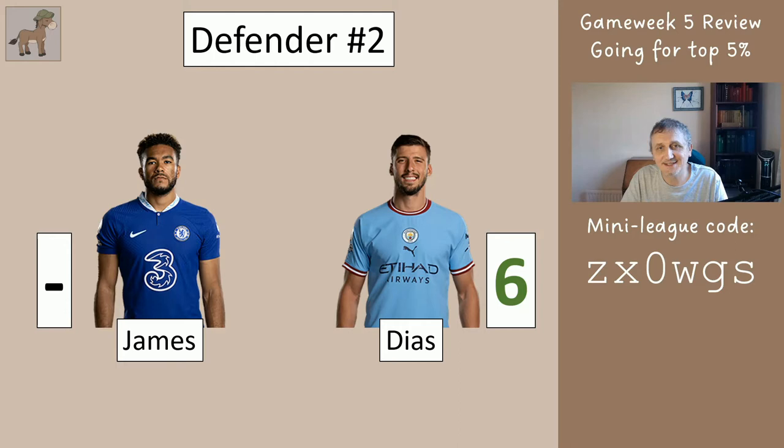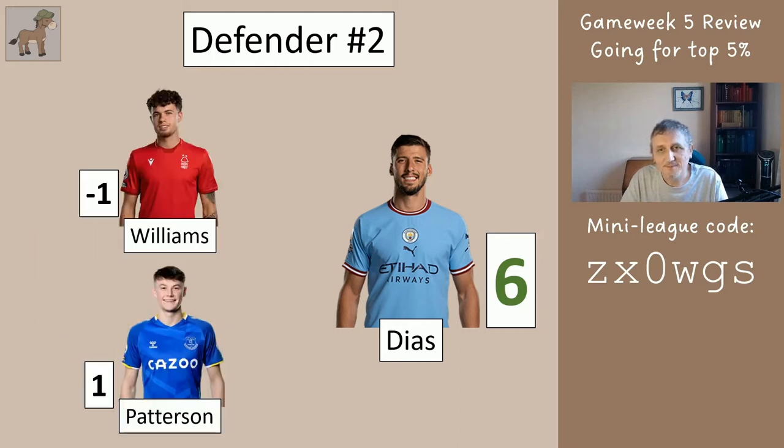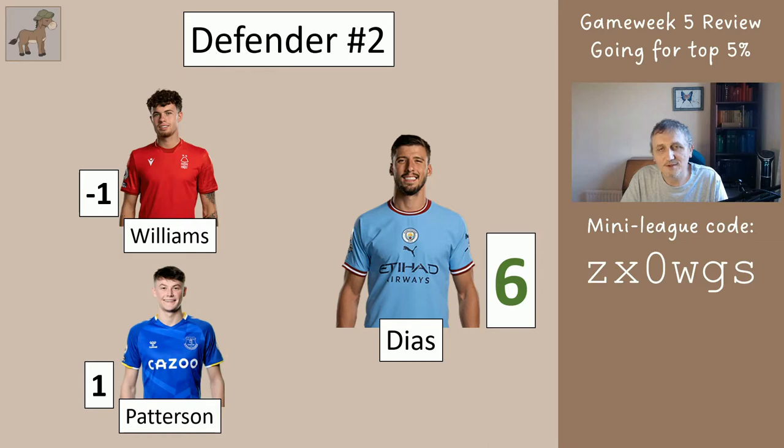Defender number two was between James and Diaz, but James didn't play so he disappears. You would have come in with Williams or Patterson, unless you didn't have Zinchenko - in which case you'd have had Andreas coming in. So although I've only put Williams or Patterson here, you could have actually had a six here depending on which players you had. We'll stick with this for now as this is the worst case scenario.